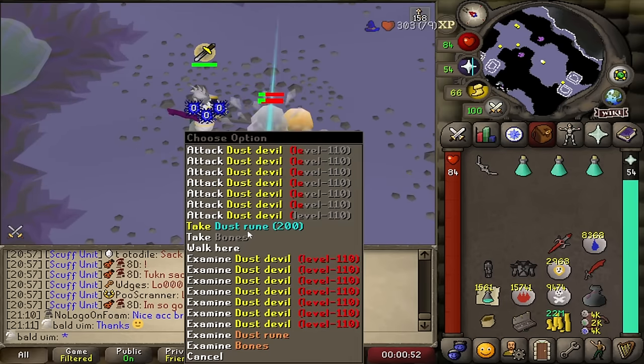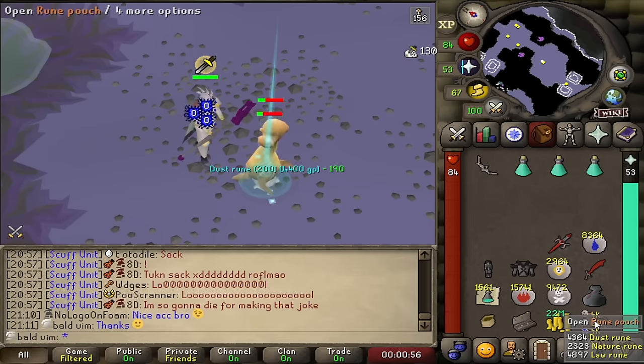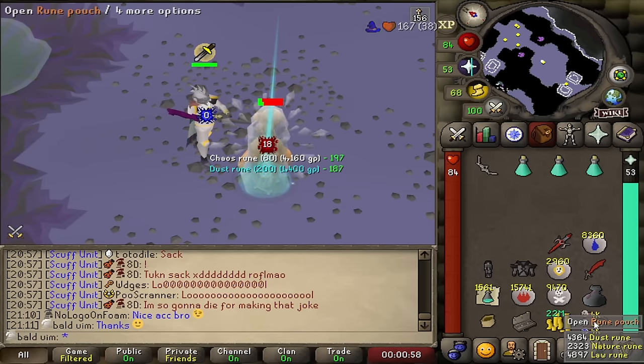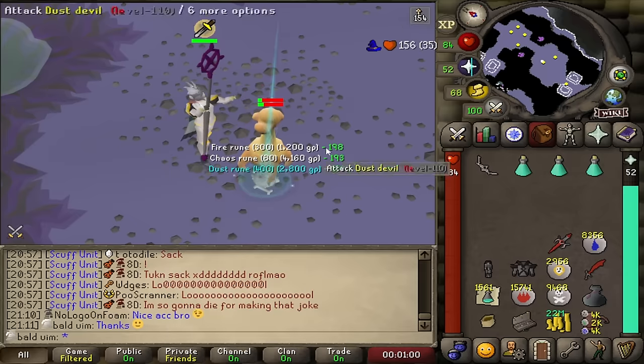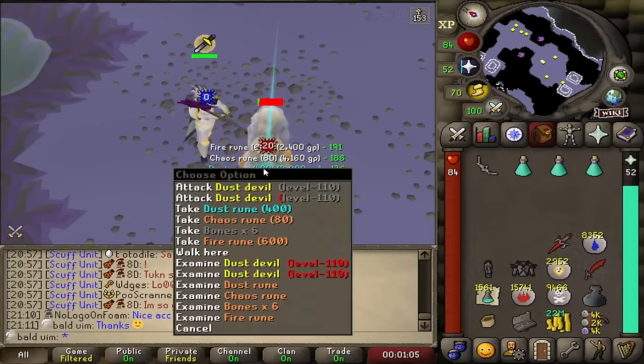This is really nice for the dust runes — it saves one slot in the rune pouch so I can use dust runes. This task, alongside the actual magic XP, is really good for just general account management.